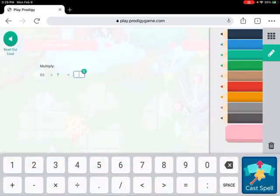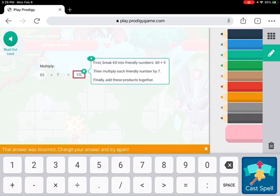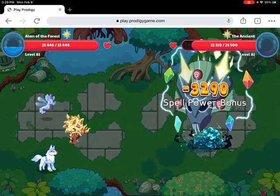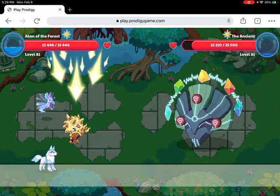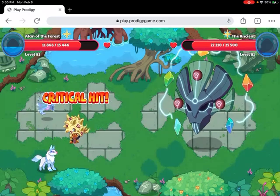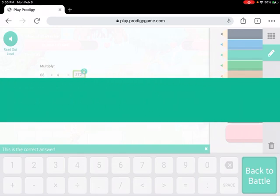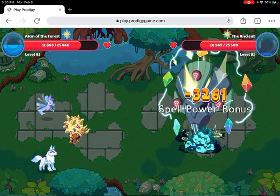Falling Star Smash! Okay, 65 times 7 is 455 — wait, not that. Let's cast our spell: Falling Star Smash with spell power bonus. It didn't do that much damage. Actually we did a little bit of damage, but the Ancient did way more damage than us.